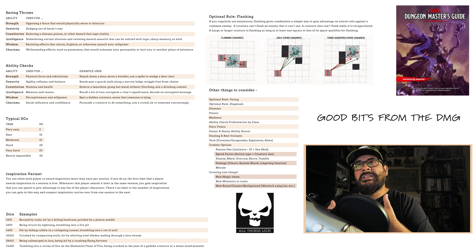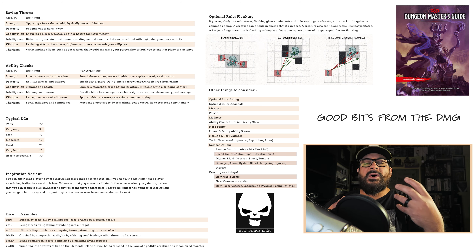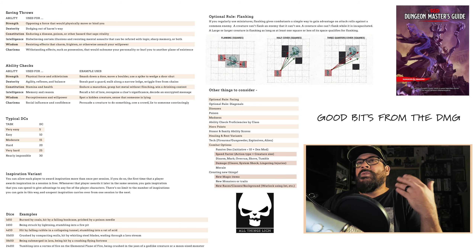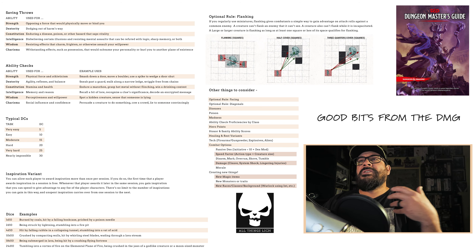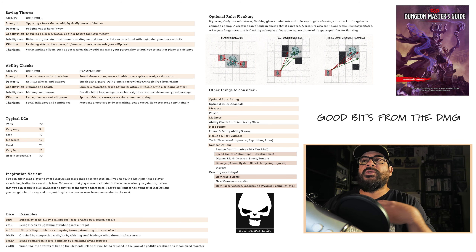Disbelieving certain illusions and resisting mental assaults that can be refuted with logic, sharp memory, or both — that's Intelligence. Resisting effects that charm, frighten, or otherwise assault your willpower — that's Wisdom. Withstanding effects such as possession that would subsume your personality or hurl you to another plane of existence — that's Charisma.